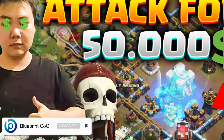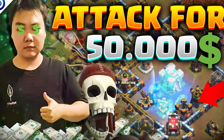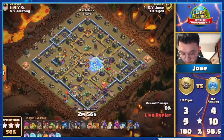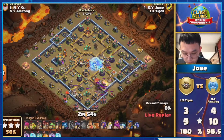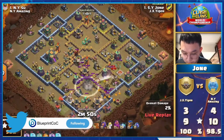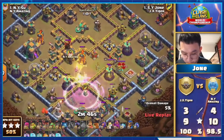We actually saw JxTiger get the golden ticket, which is kind of a surprise because they're still pretty — I wouldn't say unknown, but people wouldn't consider them like a top six clan. So it's pretty cool to see them make it, because they had some really cool attacks. Here we have an attack by Joni, coming in with what looks like a blizzard then dragon riders.